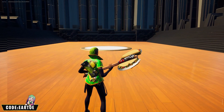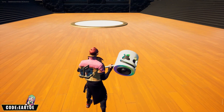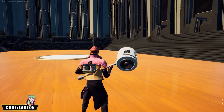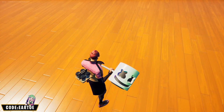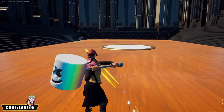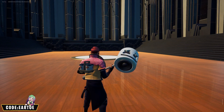This one's a little bit of a stretch — we have the Danger Donut wrap, which is a donut, so I chose Coffee as the back bling for the theme and Marshmallow as the pickaxe. If you want to throw some marshmallows in your coffee — yes, it's a stretch, but we're getting creative here.